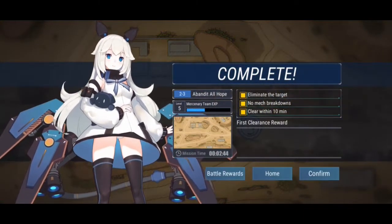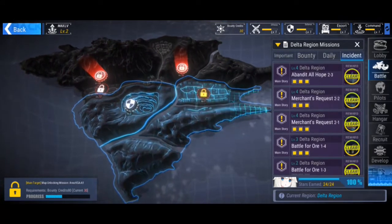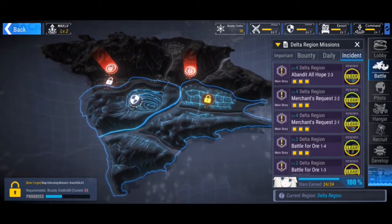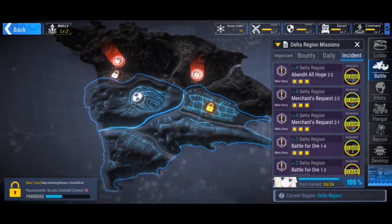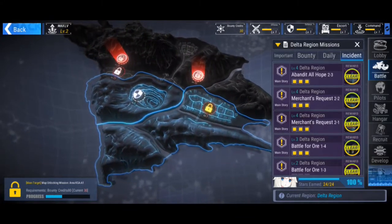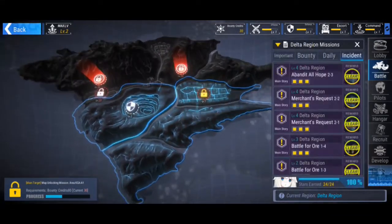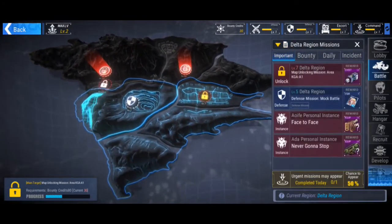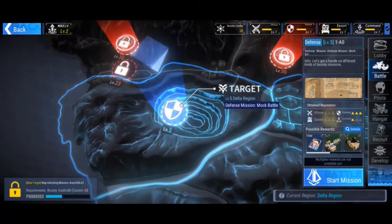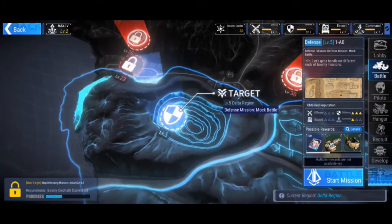Once you complete a mission, you get various items based on first-clear recommendations, and if you meet all the objectives, you get even more. I'm going to back out for a moment — there's a bomber unit that wasn't in my lineup for that particular one. It's sort of peculiar when you bring bombers onto the battlefield, and I do want to show that off. Let's see if I can get that going for the next battle.